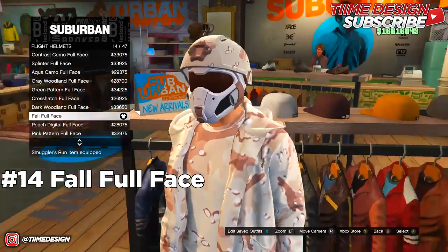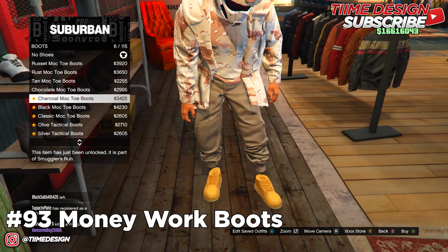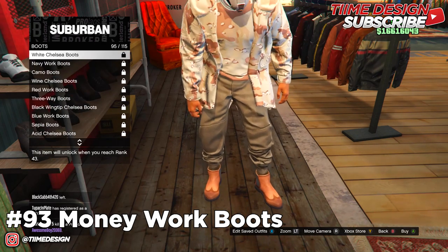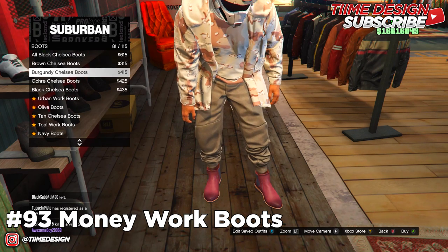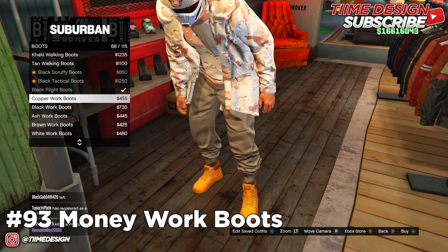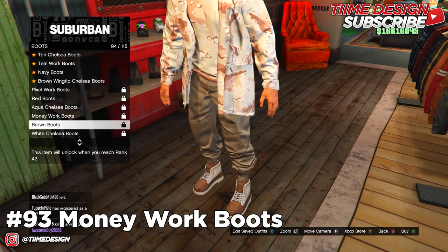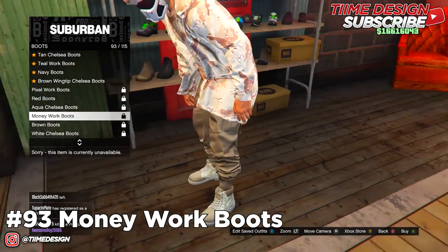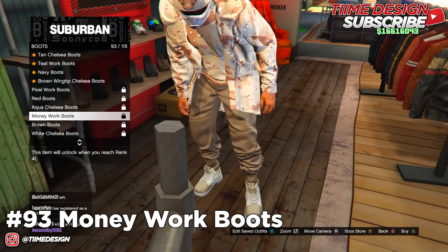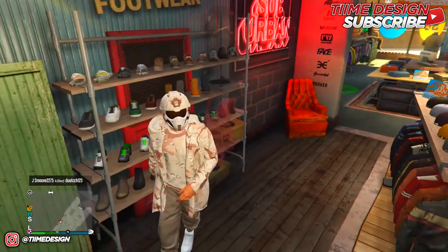I'm going for a camel-looking outfit here. If you're level 41, purchase the shoes called the Money Work Boots — they're going to be number 93. My alternate account I'm recording on is only level 12, so I can't get them. If your account is level 41 you can grab those, but I'm just going to put on these white plain high tops for now.